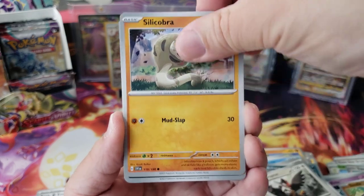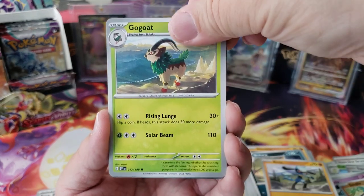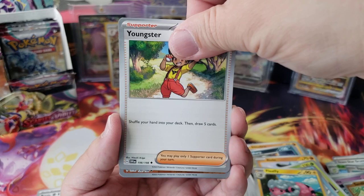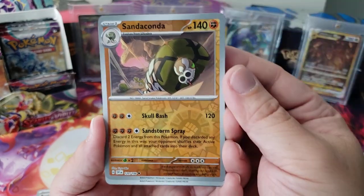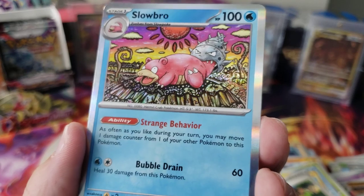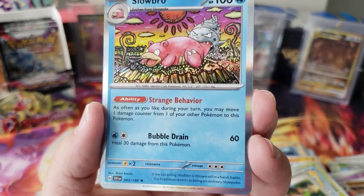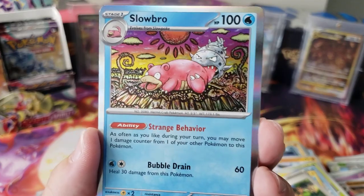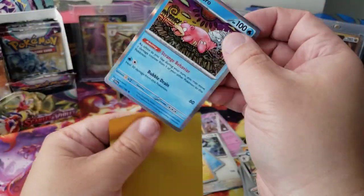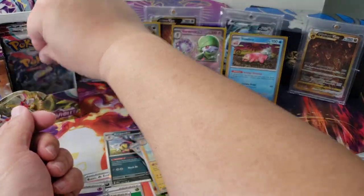Go-Goat, Sableye, Falinks, Youngster, the Sandaconda — whoa, okay, that makes sense — and a Zangoose and Slowbro. Wow, look at that Slowbro artwork. 'If the tail-biting Shellder is thrown off in a harsh battle' — what?! That's so mean. You get de-evolved if you lose the Shellder! That's hilarious. I'm gonna sleeve this one up.